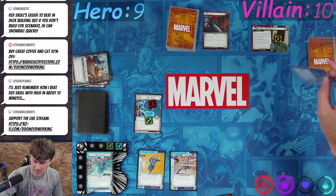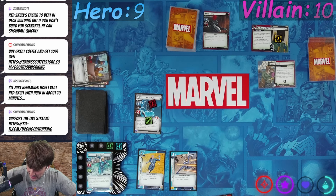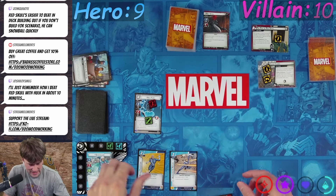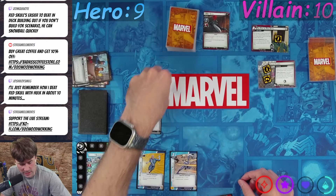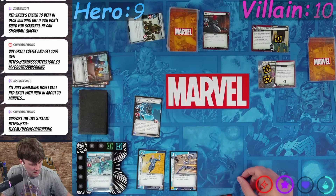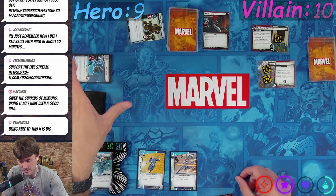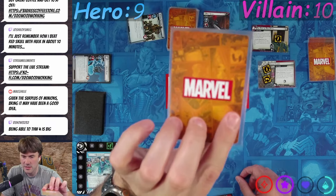We're gonna put one onto the side scheme. Kind of play — don't be the Sleeper yet. When defeated, the player who defeated this searches their deck and discard pile for an ally and puts it into play. That's going to be massive for getting Nicholas back. Red Skull is going to attack for one — Nick is going to take it, so there's gonna be one, two damage. Knocks out Nick.